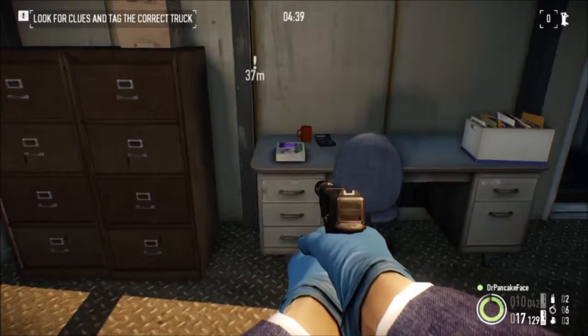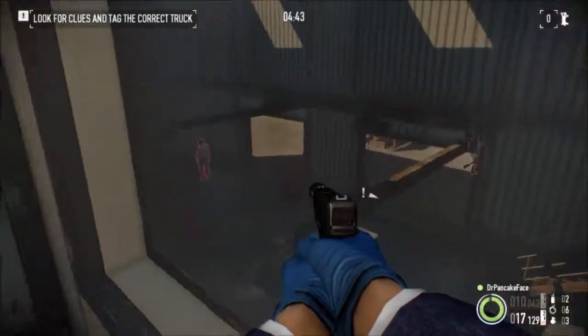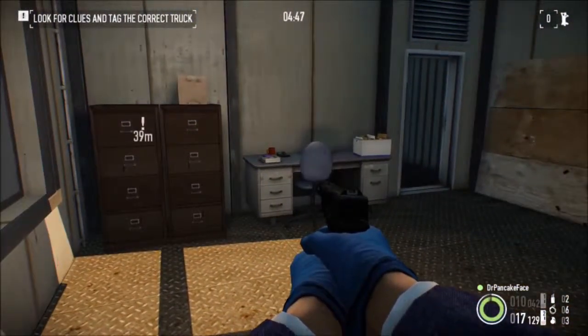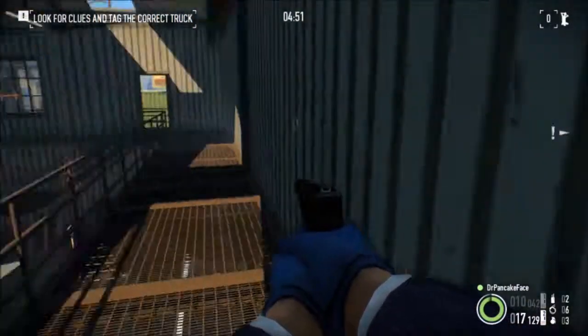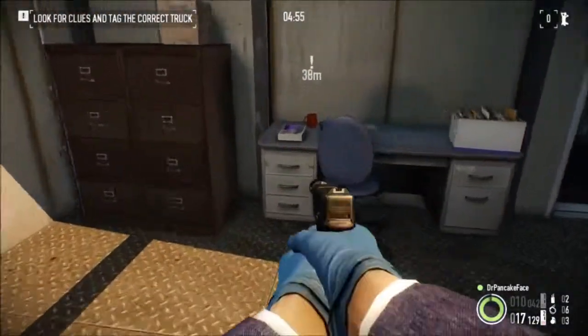For package number 17, we are inside the second building up on the second floor. Here's the inside of the building — we are inside one of the offices. Starting on the side closer to the trucks, the first office that you come into has package number 17.